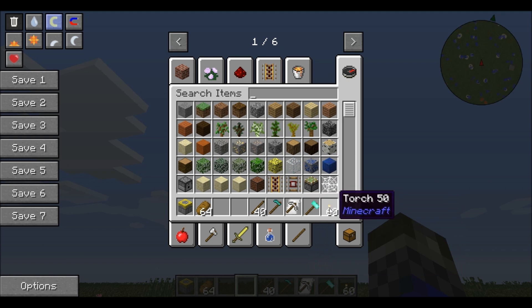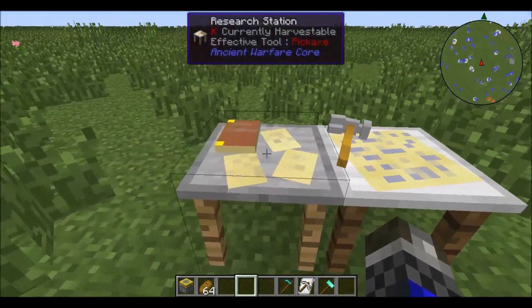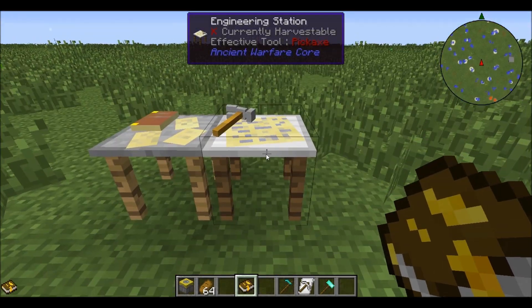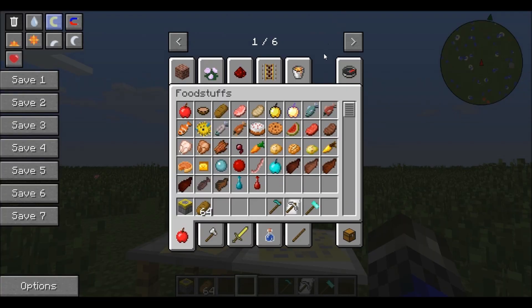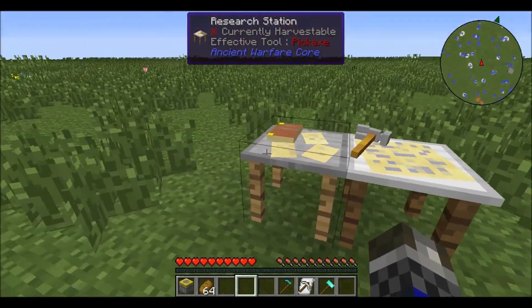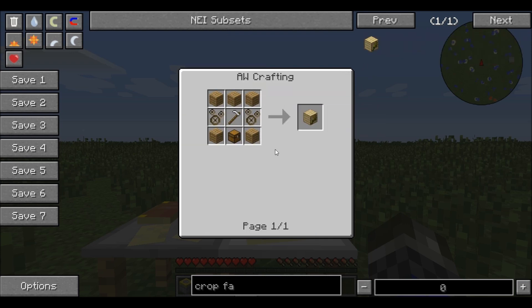You're going to need a lot of stuff, but it's not that bad once you start getting into it and you get some pretty cool stuff. So after that, say I wanted to craft this crop farm — we researched agriculture so we should be able to craft it. To make a crop farm you craft it in the engineering station, and if you haven't researched it yet in your book you will not be able to craft it. That's why it's important to do the research.